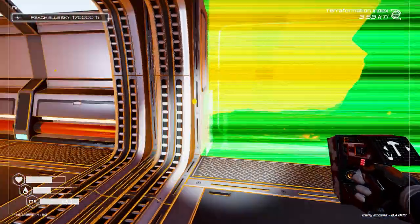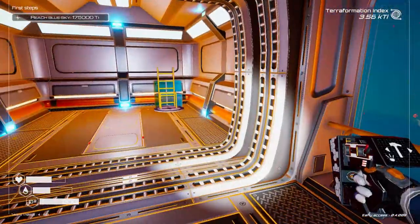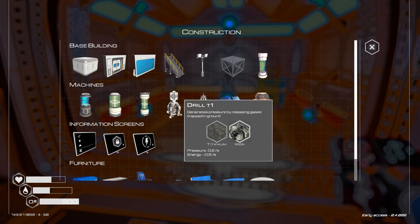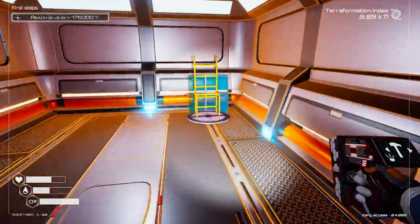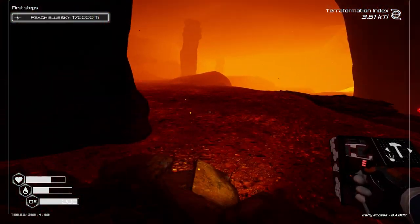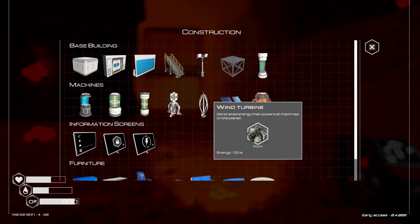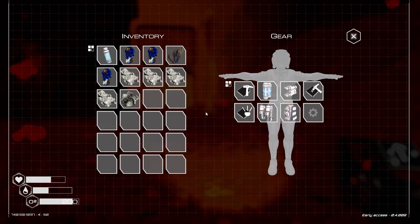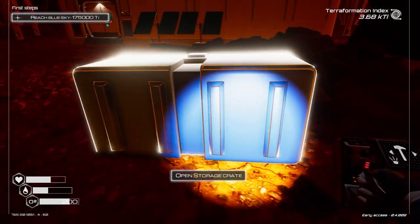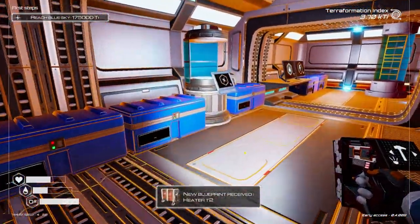We'll continue to terraform the planet. We've got some windows here — I'll just place one in the middle so we can look out into our cave. We're going to put some more veggie tubes and heaters down, but before that I really want to concentrate on transforming the skies. We need mining drills and wind turbines. At the moment we've only got the terraformation index at 3.60 TI of 175. We want to get more down and unlock the bigger versions. We've just unlocked Heater Version 2 as well.